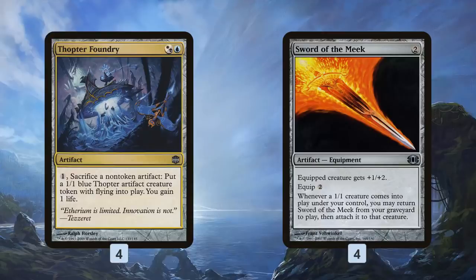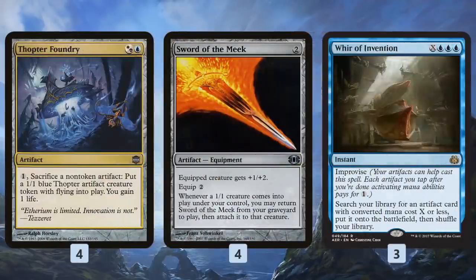Combo number one — a pretty typical one: Thopter Foundry and Sword of the Meek. If you get both of these cards, you can keep sacrificing Sword of the Meek for one mana to make a Thopter and gain a life, which gets back Sword of the Meek so you can stack it again. It doesn't go truly infinite, but you basically make a Thopter and gain a life for each mana you have, which hopefully grinds the opponent out of the game over the course of a few turns.